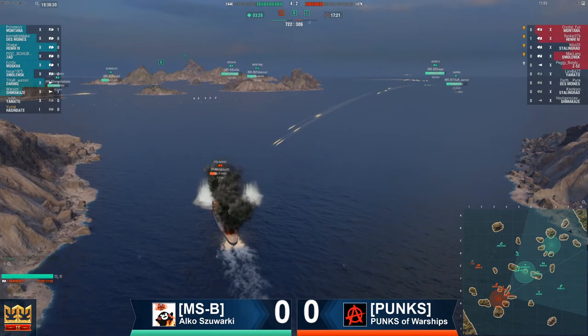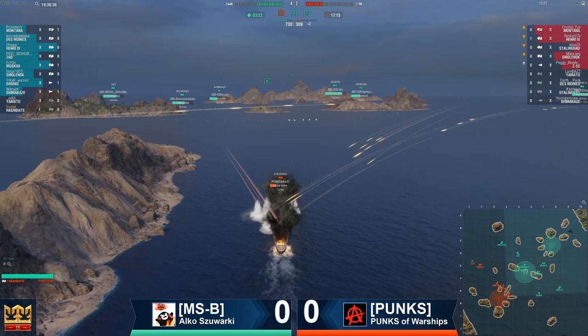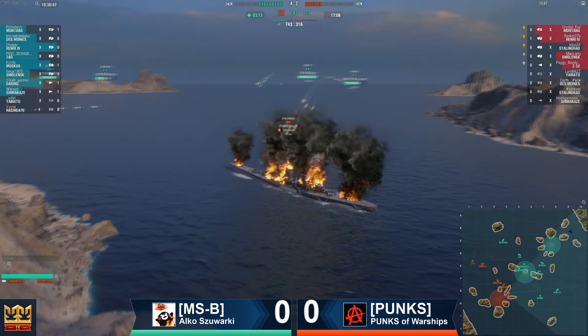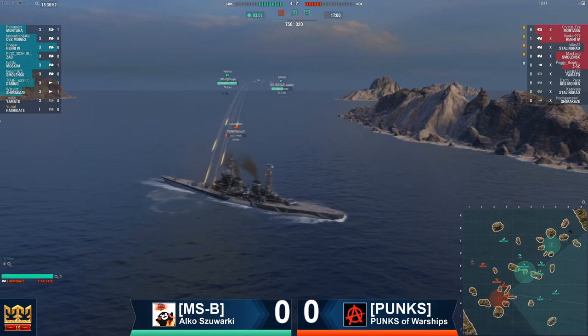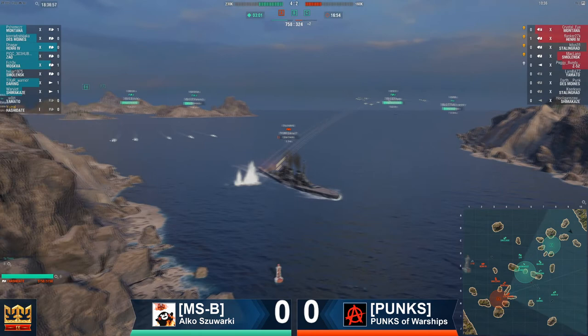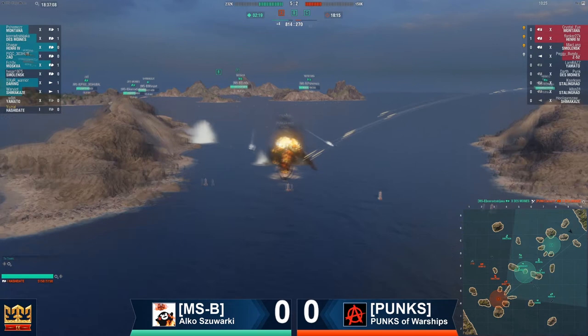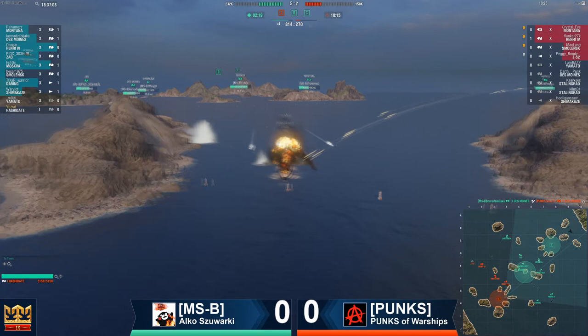The Daring pushes in, starts throwing high-explosive. The Henri is throwing exploding baguettes. The Des Moines is dealing burnination and freedom. The Montana is just content to sit back and let everybody finish him off. That would be every single bit of the ship on fire, at least until the damage control came back. But it's really not going to change very much — 2,000 health. Rapid fire coming in from the Daring. The Henri takes its time and drops shells. It might be the Des Moines that does the deed — eight-inch heavy high-explosive does it. Crystal Eye, unfortunately, not in a position to intervene, and now it's his turn in the firing line.